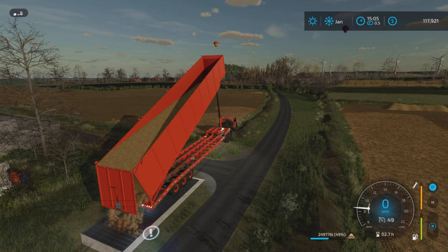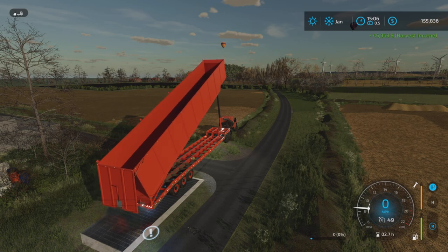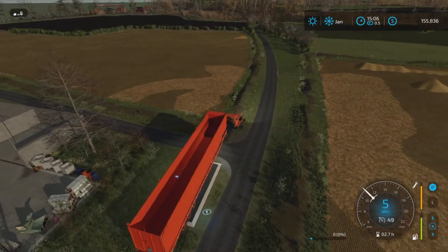It is a bit of a process — that's the one thing about the unreal capacity setting. It is a very high tipping trailer and it is emptying fairly quickly, but at 300,000-plus liters it takes a minute. However, our money is going up quite rapidly. Looks like we're going to get a fair deal for our straw — 45,000, nearly 50 grand with the bonus.